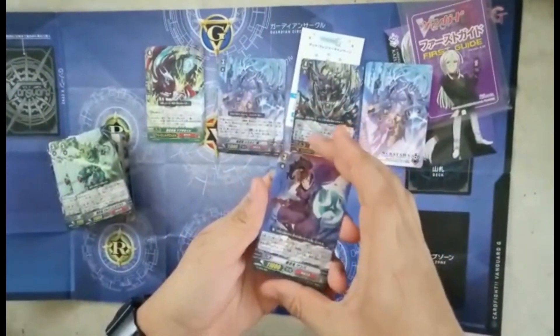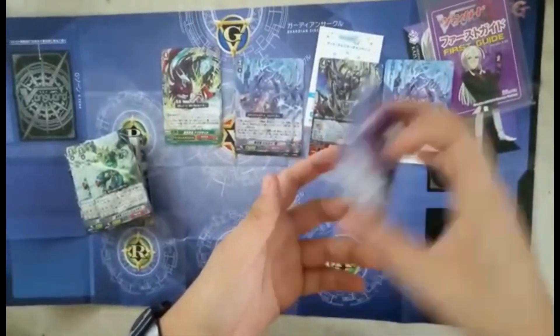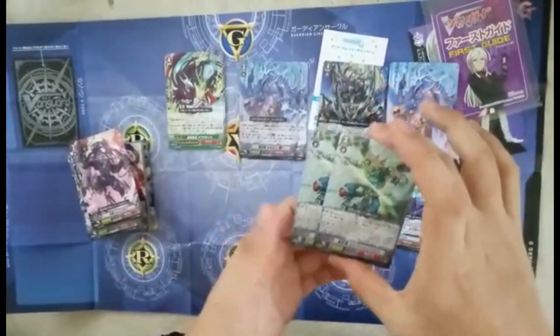For the backup grade 3, we got four copies. His skill is: when he's the vanguard, before the battle phase, you may soul blast plus one, choose one of your opponent's units, stand it, and then attack — dominate it basically.